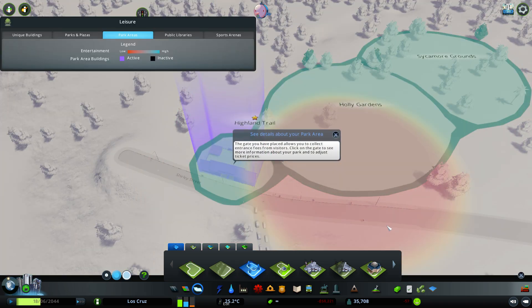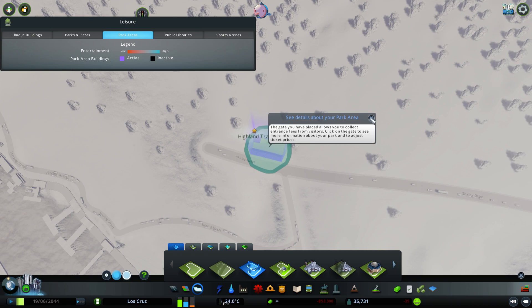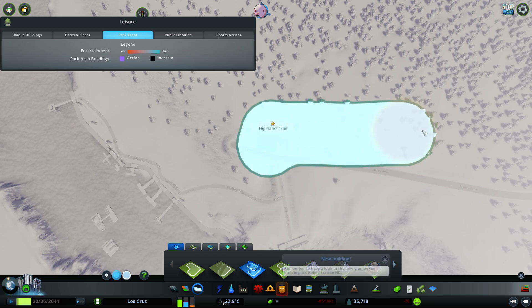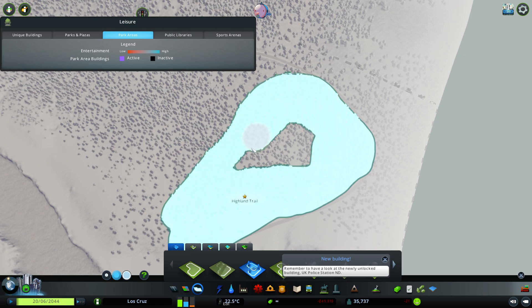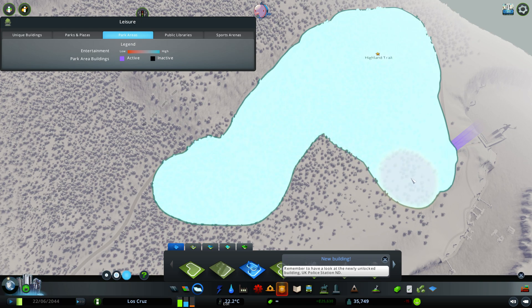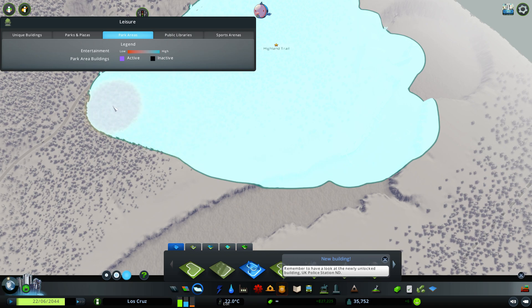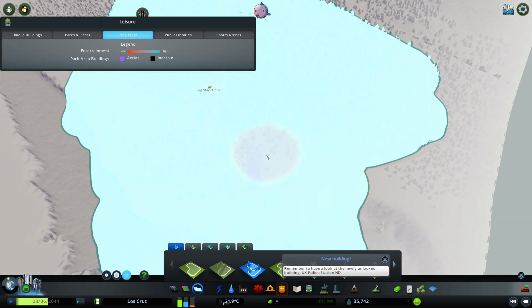If you start drawing you'll see you can create multiple districts, but that's not what we want. We want to expand this one, so you click to paint — you can also right-click in the paint section to remove — and you click so that this is glowing, then select Highland Trail and just paint the area where you want your park to be. We want our park to stretch all the way across here and also come down to engulf this section, so the whole area is designated as the Highland Trail, which is auto-named.